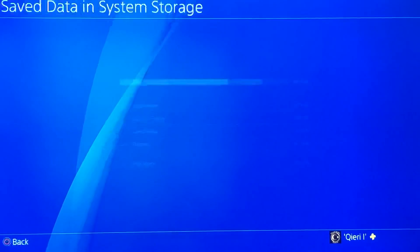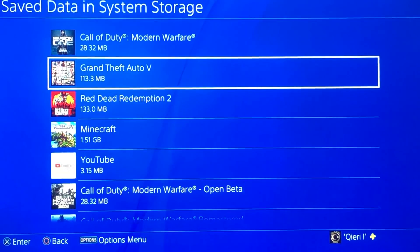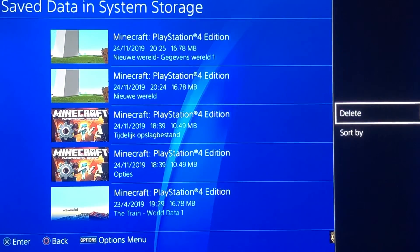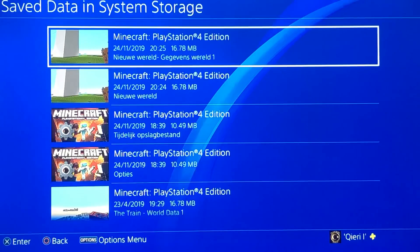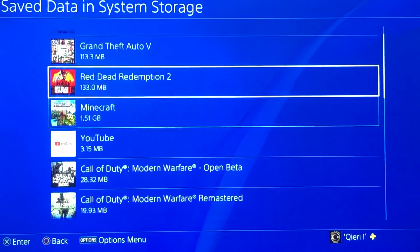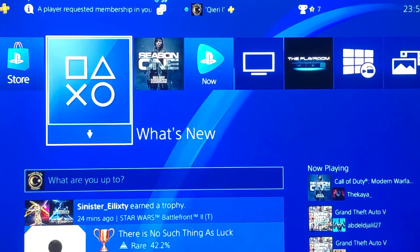On System Storage, you want to go to Saved Data. For example, if you have a lot of crashing on Grand Theft Auto 5 or Minecraft, click on it, then click Start and delete the last save file you got. You will be deleting a save file. If it says Error on the save file, make sure you delete that one — that's the reason your application or game keeps crashing.